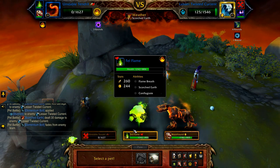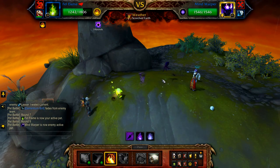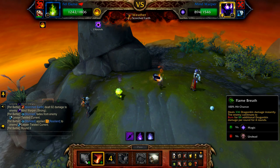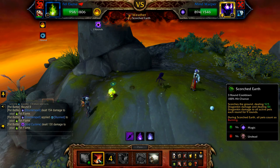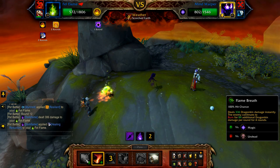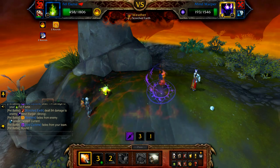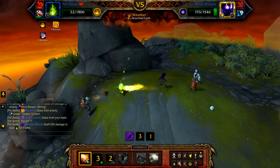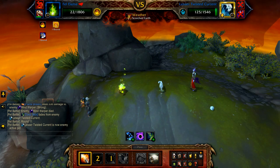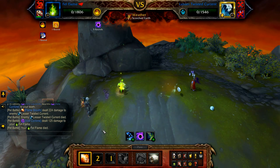Once your Tendril is defeated, bring in your Fell Flame. The Twisted Current will be hit by Elementium Bolt and stunned — cast Conflagrate. The Twisted Current will swap out for the Mind Warper, who will also be hit by this. Now use Scorched Earth on cooldown, Conflagrate on cooldown, and Flame Breath to fill until the Mind Warper is defeated. Once the Mind Warper is defeated, the Twisted Current re-enters — follow the same priority. If your Fell Flame is defeated, use your backup pet to clean it up.